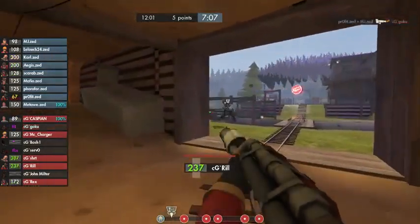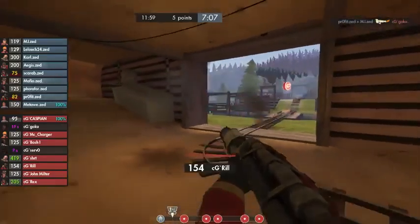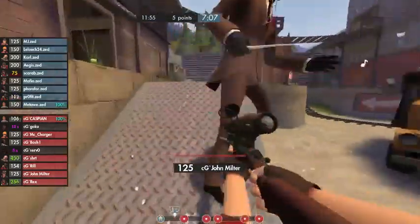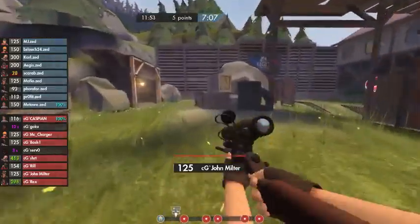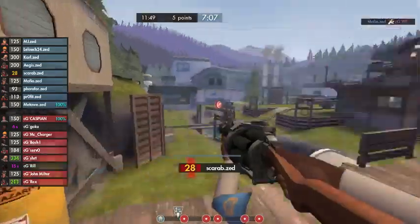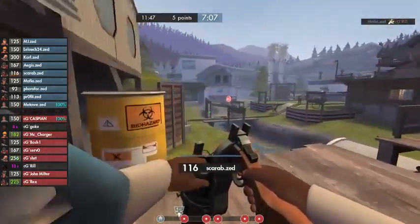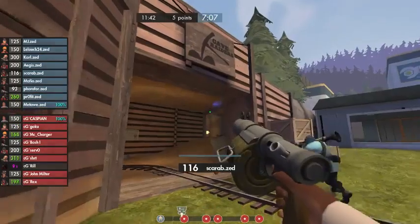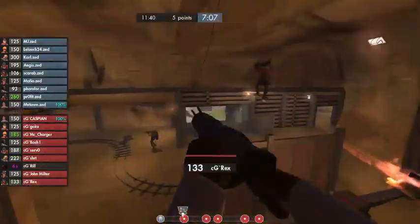Zed's definitely still got to be there. 12 minutes is definitely a really good time for you to be able to push — so this should feel a little comfortable, not really feel pressure to get any caps. You're not really going to want to feel pressure until the fourth and fifth point. See, there's nothing in tunnel — it is far back there — okay, I don't know how I feel about this. Yeah, it's definitely an interesting hold by McCharger and the rest of Crank Gaming.